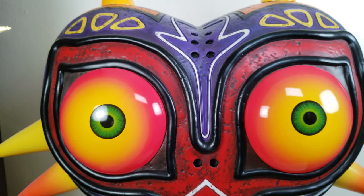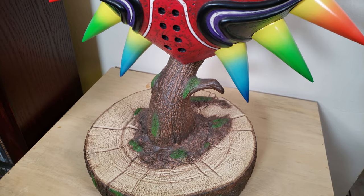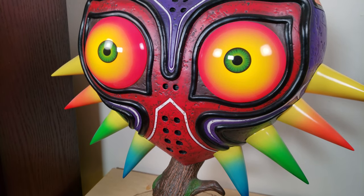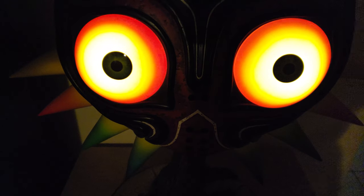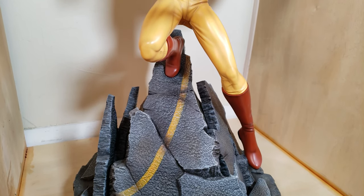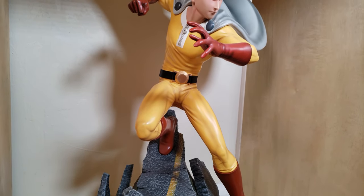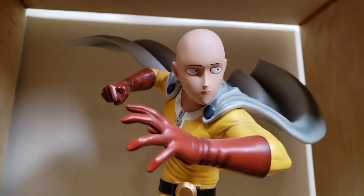Next we have the exclusive version of Majora's Mask from First Four Figures, one of my husband's favorite figures. This one has two lighting modes: a pulsing glow or a solid glow. The pulsing glow option is a very nice touch since it adds to the creepy nature of the mask. And next we have Saitama from One Punch Man — also a First Four Figures exclusive edition. They have him in a very cool pose especially with the cape flowing in the back, and the exclusive edition also has the option to switch his head to the famous expressionless Saitama.